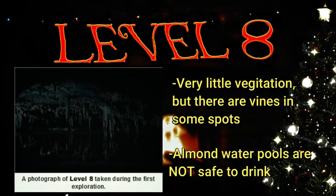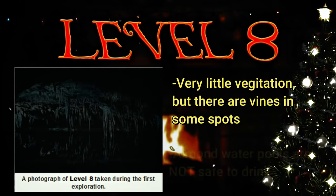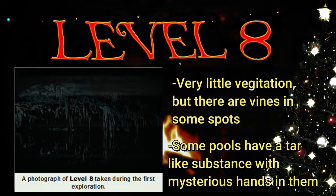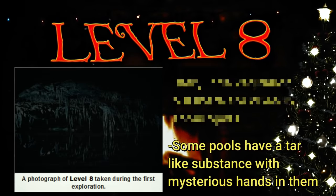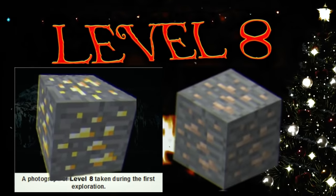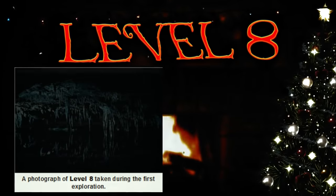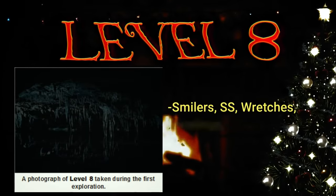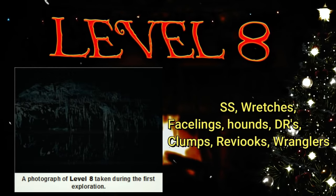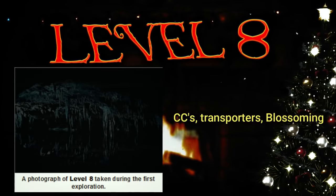The almond water pools aren't safe to drink because there's an excess amount of minerals in it. There are also some pools filled with a tar-like substance — if you walk in, hands covered with tar will reach out and attempt to grab you and drag you to your demise. There are even gold and iron ore deposits on this level. The creatures here are very dangerous, typically smilers, skin stealers, wretches, hounds, death rats, clumps, reviux, and wranglers. But there are also less common creatures like camo crawlers, transporters, blossoming eyes, and watchers.